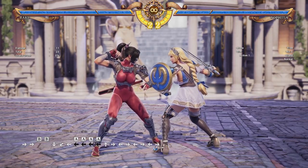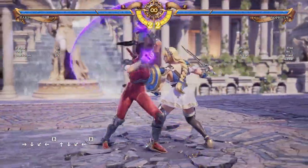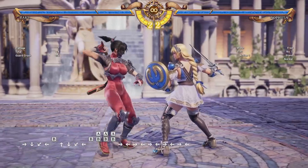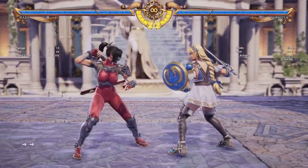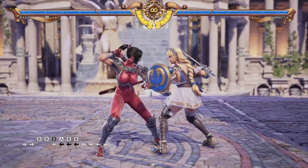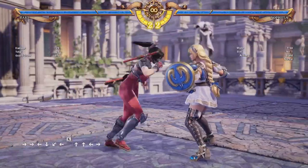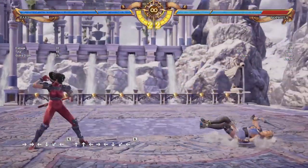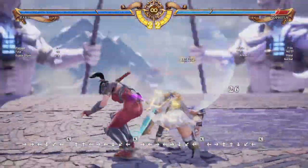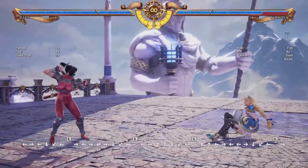A is a very fast option great for counter hit setups — just keep in mind it is a high attack so the opponent could duck under it. To prevent this, you can do B: it hits mid and it floors the opponent, so you can do her AB setup afterwards, or use it to end combos and keep the opponent close. For example, go into stance, do A, see the counter hit, then go for B to knock the opponent down — a very short combo, but good burst damage. Kay also hits mid similar to B, but holding down the attack gives a more damaging follow-up. Keep in mind this option can be pretty unsafe, so only do K on a very solid read when you know the opponent is going to be ducking.